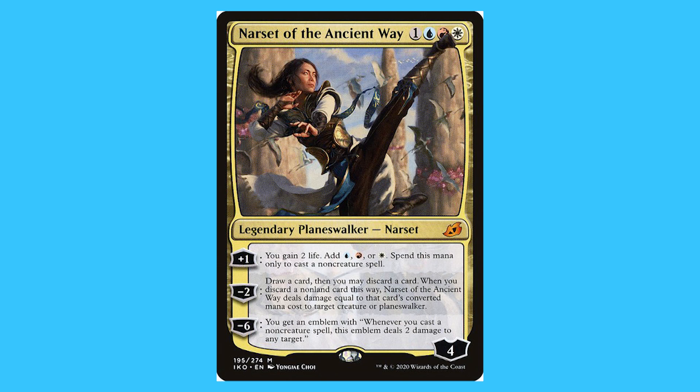Narset of the Ancient Ways. For one blue, red, and a white you get a legendary Planeswalker Narset that is a mythic. She starts on four loyalty. Plus one: you gain two life — add blue, red, or white; spend this mana to cast non-creature spells. Minus two: draw a card, then you may discard a card; when you discard a non-land card this way, Narset of the Ancient Ways deals damage equal to the card's converted mana cost to target creature or Planeswalker. Minus six: you gain an emblem — whenever you cast a non-creature spell, this emblem deals two damage to any target.